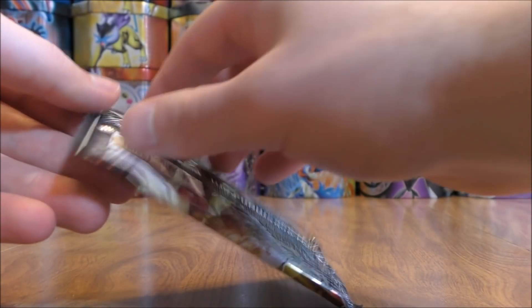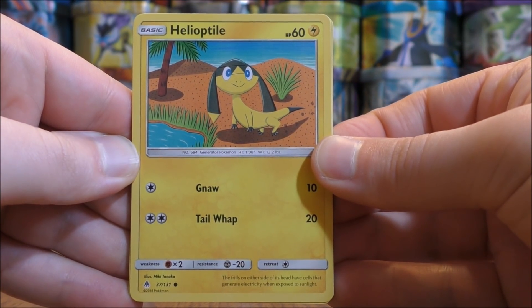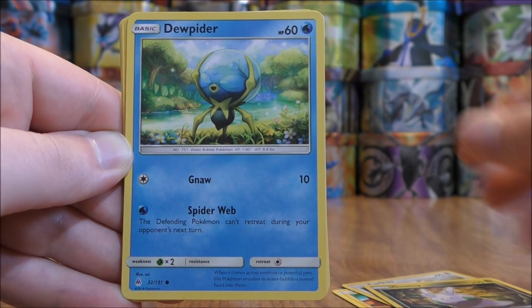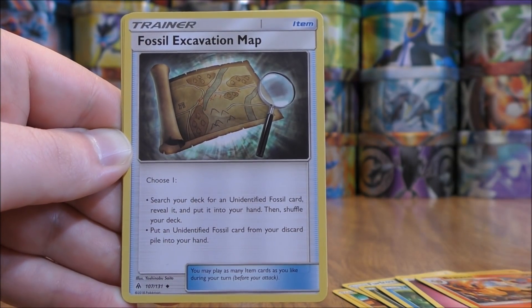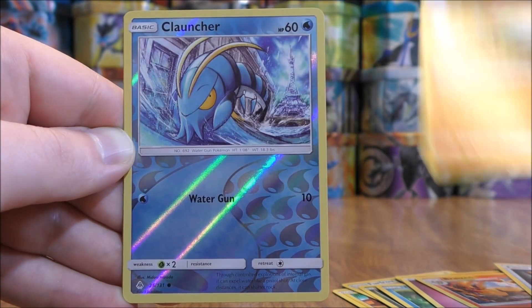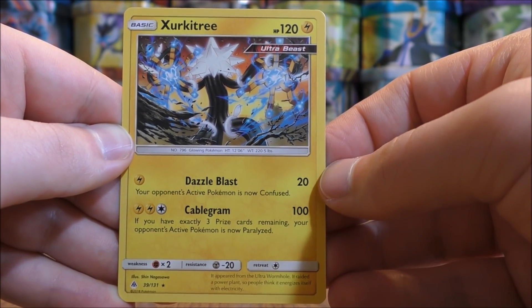Ultra Necrozma pack now, back to green colored code card. Pack starts with Helioptile, Furfrou, Goomy, Drapion, Fennekin, Fairy-type Energy, Brakesijn, Fossil Excavation Map, Zygarde, Reverse Hollow of a Clauncher just a common. And the final card would be a Zekrom — rare non-hollow.